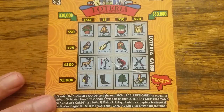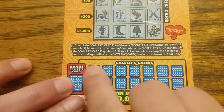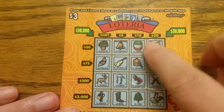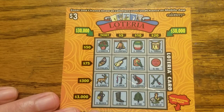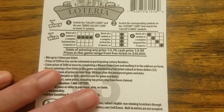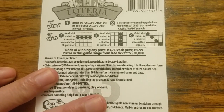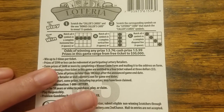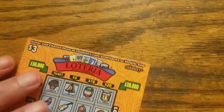First off, we got this Lotteria — sort of like bingo. You scratch these little cards to find pictures, find your picture here, and you try to get four in a row vertically, horizontally, or diagonally, and win the prize for that row. Here are the odds: 1 in 3.74 to win any prize, 1 in 5.99 to win a cash prize.